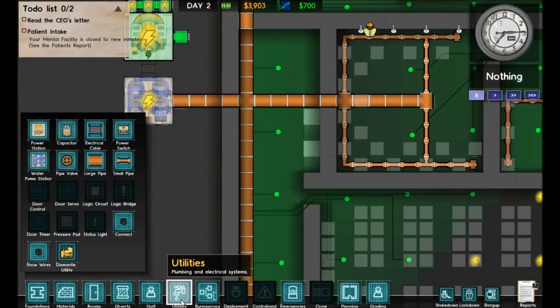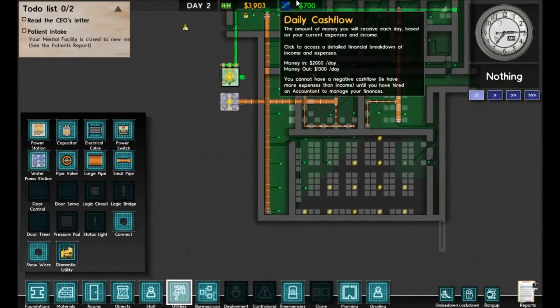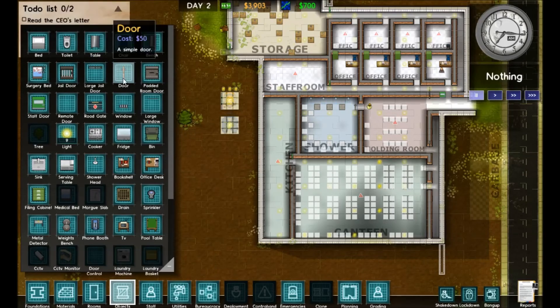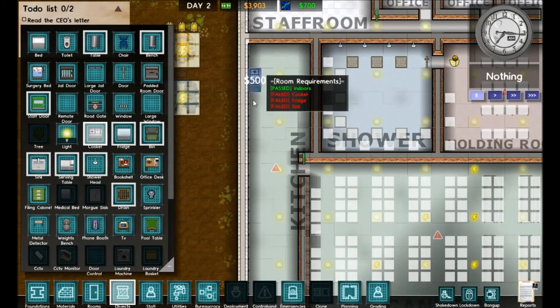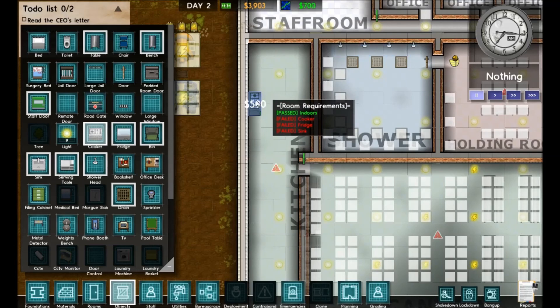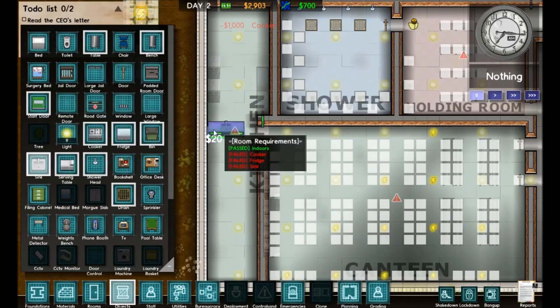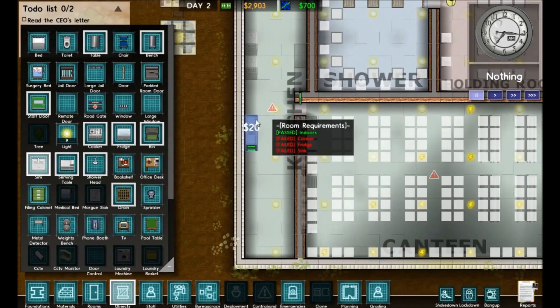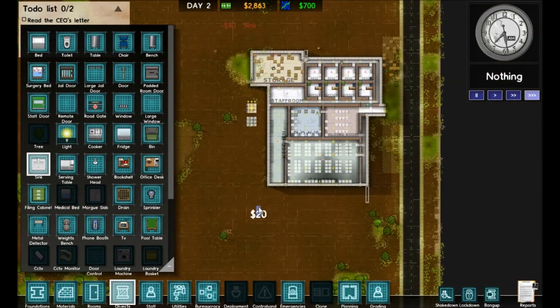Sinks, cookers, and fridges all need direct power and water supplies. I ran the electrical right on top of the water here so we can put things down and run them right along the wall — we should be fine there, as soon as they get power to the water pump. We'll group the kitchen appliances together right here, then put the sink in right beside them. Now we've got two of everything, so we should be able to feed the general populace for the time being.